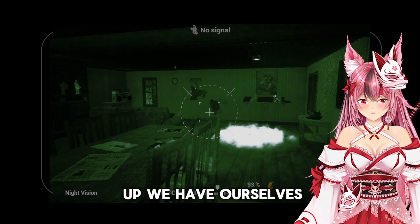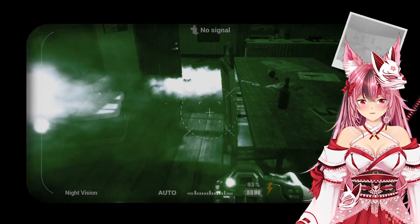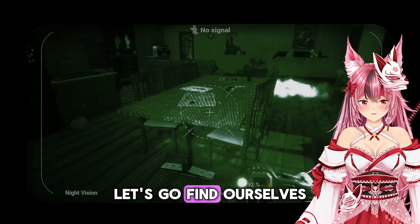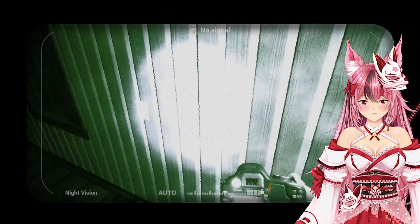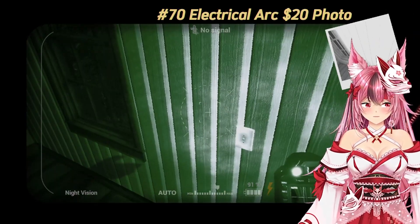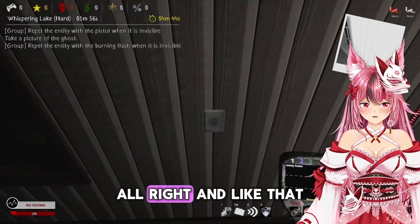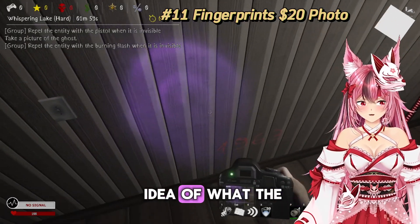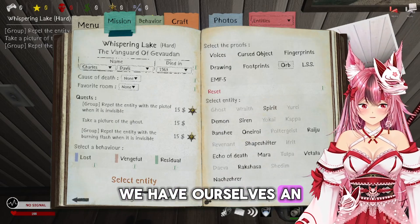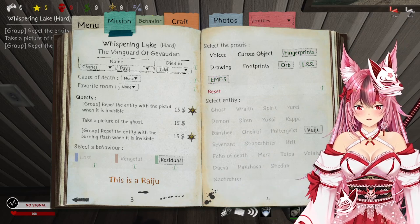We have ourselves a distortion — let's go ahead and get a photo of that. Let's go find ourselves the book. All right, and just like that I already have an idea of what the ghost is. We have ourselves an orb, we have ourselves fingerprints, we have ourselves EMF5 — we have ourselves a Raiju.